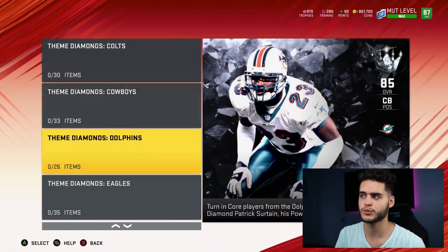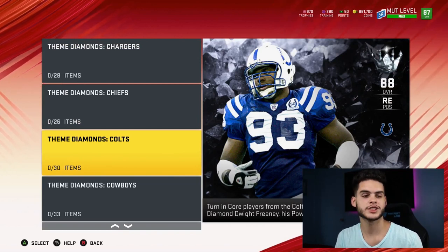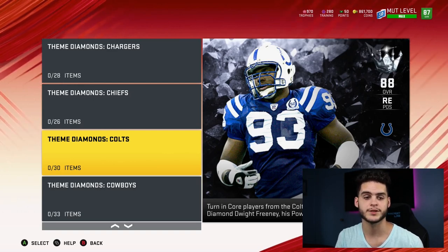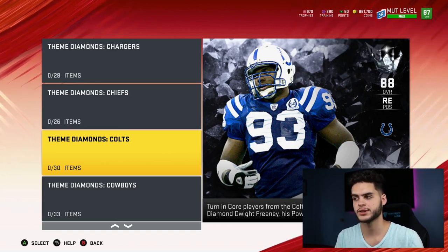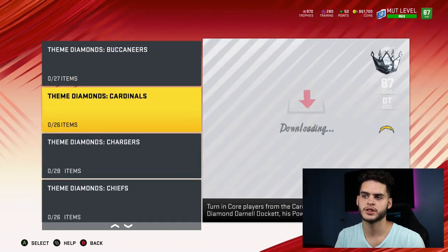If you have any players in these sets, I recommend selling them right now — especially off player hype. The way player hype works: Christian McCaffrey's power-up sold for 5k before his card was announced, then jumped to 30k the next day, then back to 7k. That's why I highly recommend selling right away, because once people get what they want, hype comes down and supply comes back up.